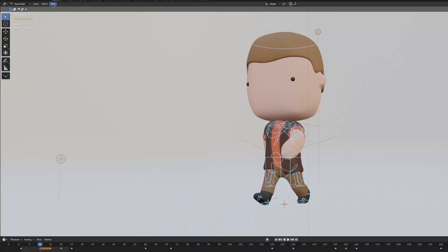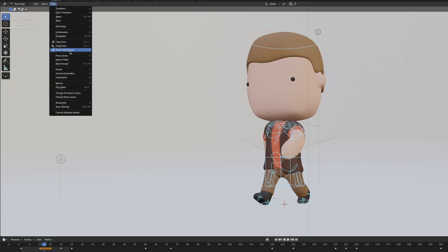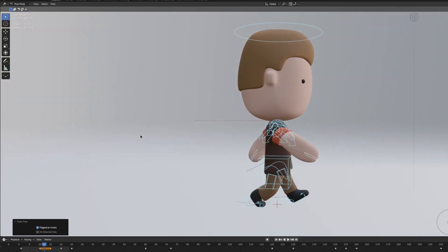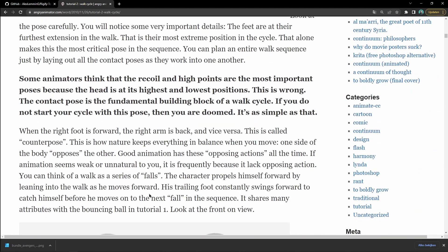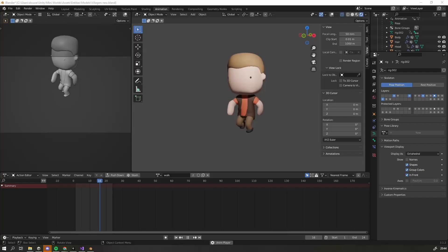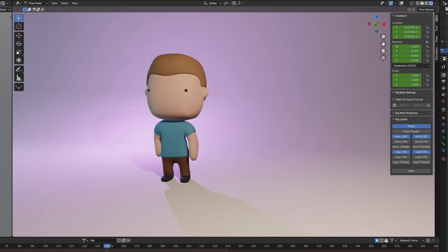For my animations, I decided to use Blender because it has some cool features that I don't think Unity has. For example, copying a pose and pasting it mirrored. This way, I only need to do half of my walk cycle — the other half I can just simply mirror. To create a walk cycle, I used reference images and basically recreated all the keyframes. For an idle animation, I basically just make them shift their weight like they're just standing, and make them look around a little bit.